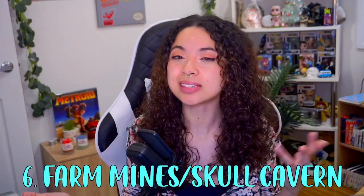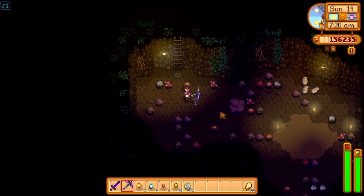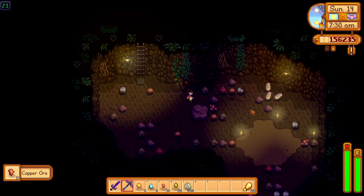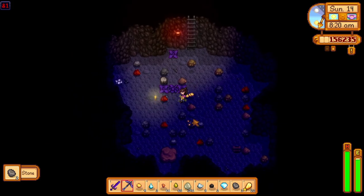Tip six: using the mines and Skull Cavern to farm ores and resources. The amount of great items and resources found in both the mines and Skull Cavern is a definite must, and this will be a recurring activity in your late game. For the mines, resetting certain floors is a really great tip for getting as much ore as you can. I suggest using floor 20, 40, and 80 for copper, iron, and gold ore respectively.